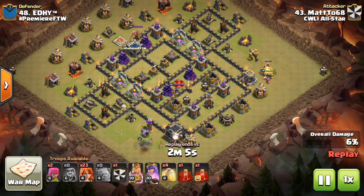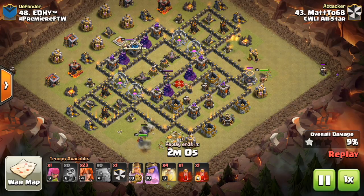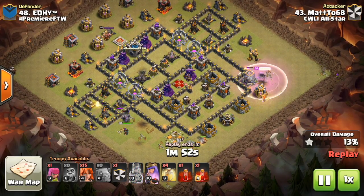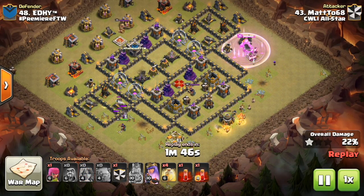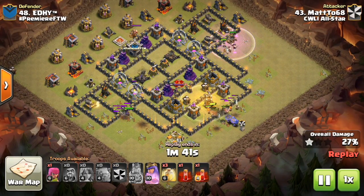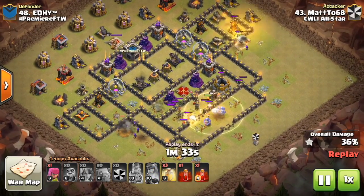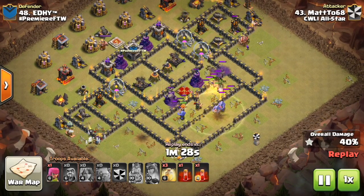He goes ahead and drops a hero on either side of the base, a Golem for the Queen there, and a few Wizards for funneling — just getting a funnel created to keep these Valks inside the base. It's a good base to use this attack on, because once they go in that first compartment with the Bomb Tower, there's literally nowhere for them to go but farther into the base. You even have the dead zone on either side to keep them inside. There are CC Bowlers as well to give some range to that kill squad.